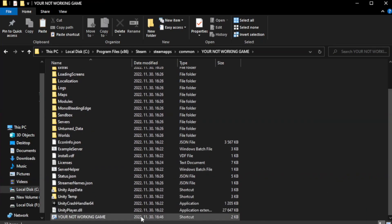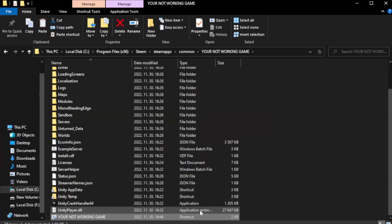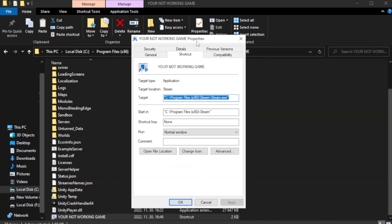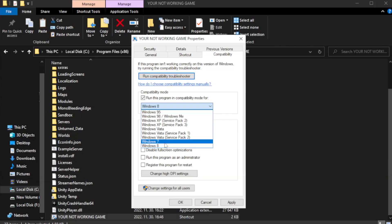Right-click your not-working game application and click Properties. Click the Compatibility tab. Check Run this program in compatibility mode, and try Windows 7 and Windows 8.